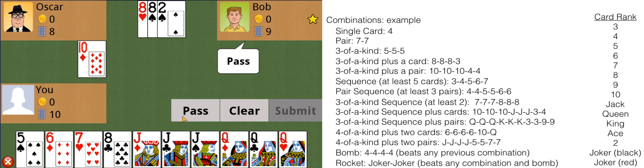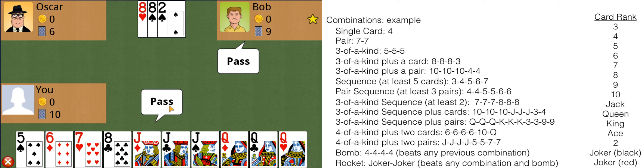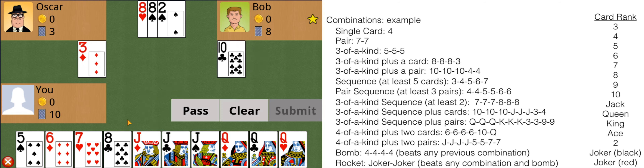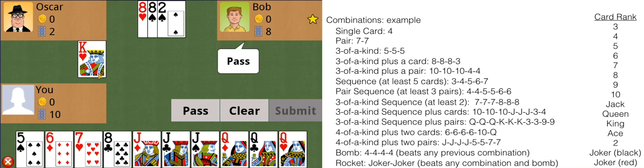So the basics: 17 cards to each player, it's a 2v1 against the Landlord, the objective is to get rid of your cards first by playing combinations, and once a combination is played you must play a similar combination of a higher rank. Note that sequences exist as combinations, but 2s and Jokers cannot be included in any sequences.